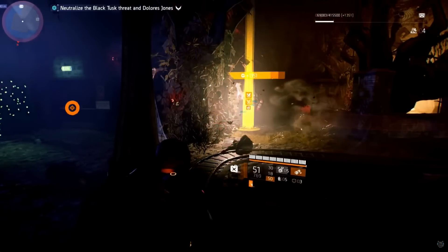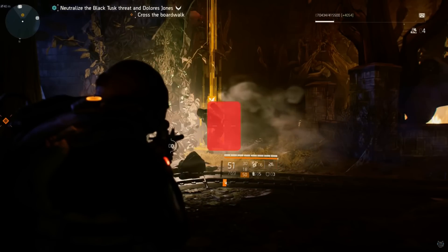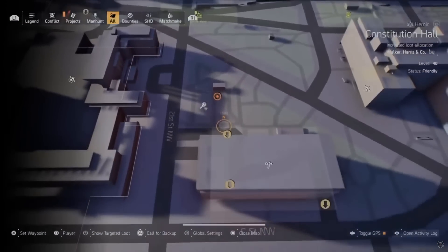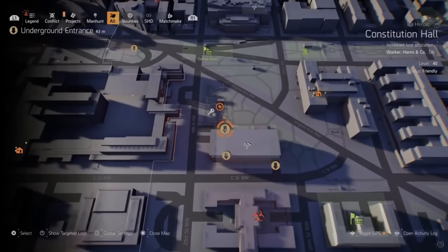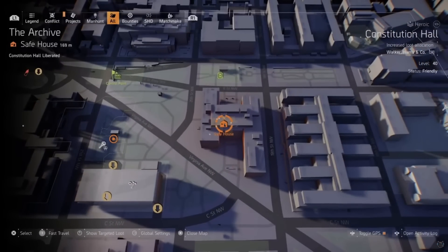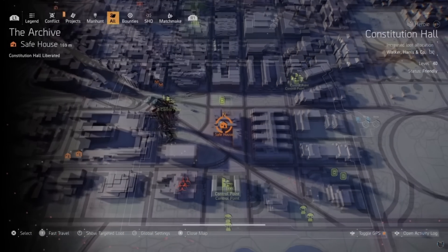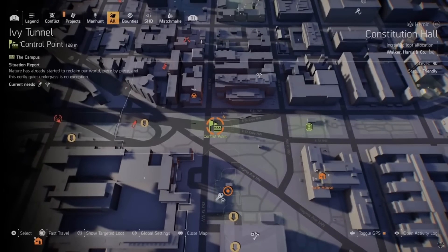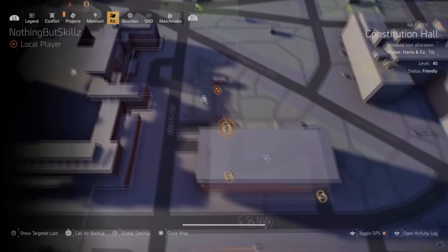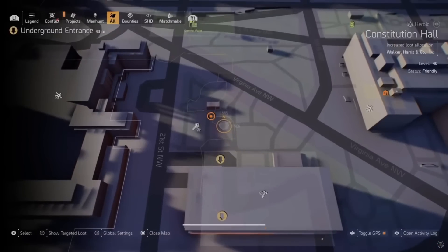Now let's get into the second boss — it's one of those easter eggs that if you never knew about it, you probably missed it. First, you need to make it to this underground tunnel. There is going to be the Archive safe house, just to the east-north of us will be the Ivy Tunnel, and you want to enter this specific tunnel right here.